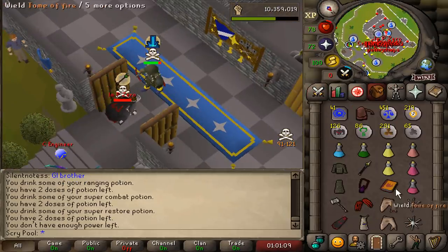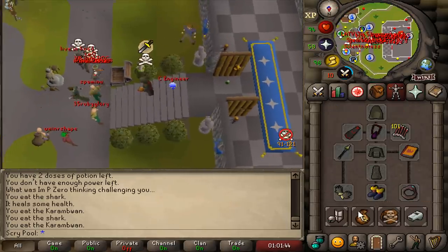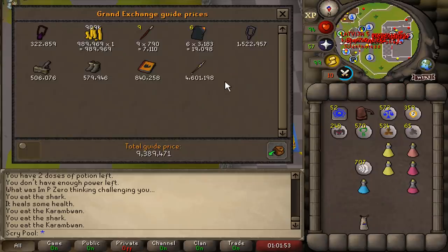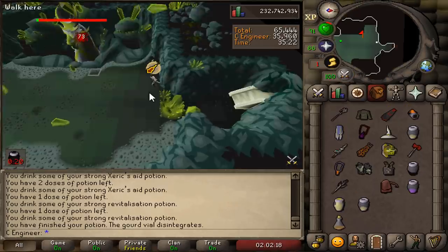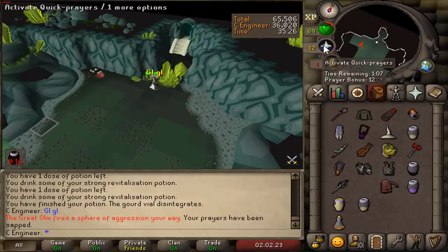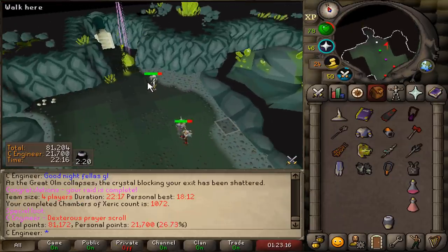Oh my god, I killed him. No way I killed that — how did I get that kill? A nice 9 mil PK, thank you very much. And I think that's where we're gonna wrap up this episode. We did also do some raids the last couple of weeks — we got a pair of Dragon Claws and we got a Dexter Prayer Scroll.